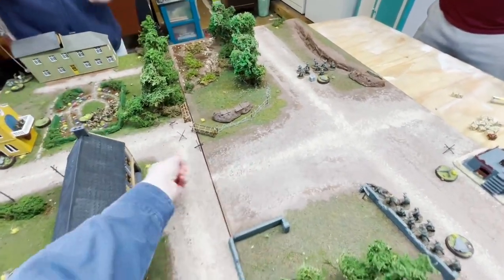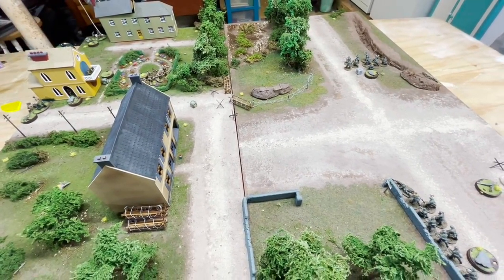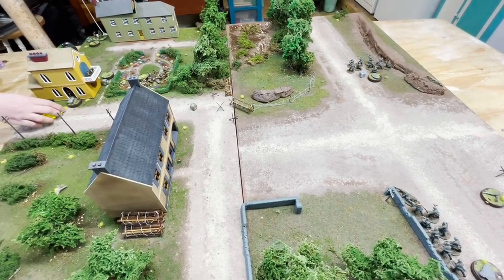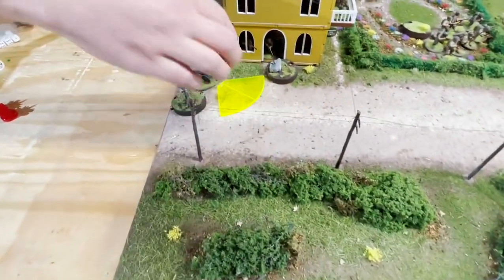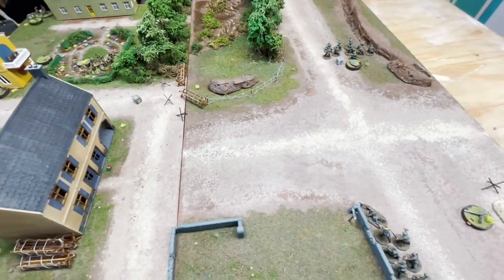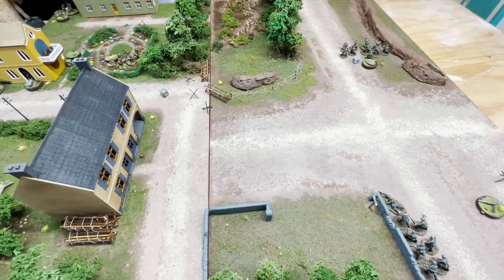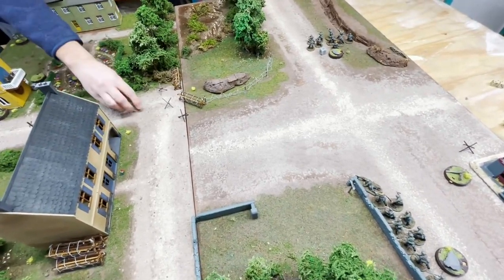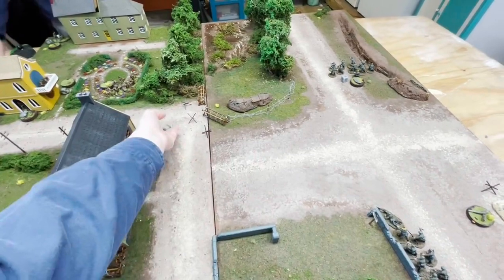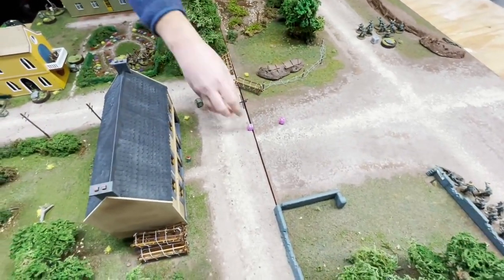A German die: a squad tries to rally. They roll a ten — the second lieutenant is nearby, bringing it to ten. With two pins that means they're still at nine, and two pins are gone. Another German die: the lieutenant also rallies, losing his pins. An American die: the squad in the building rallies.